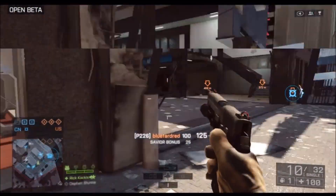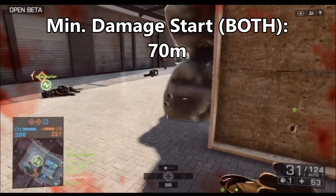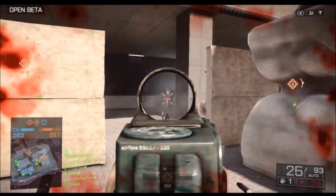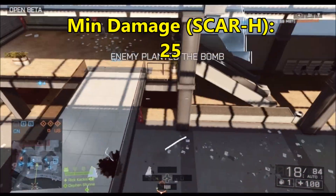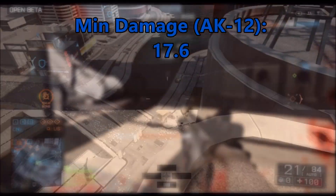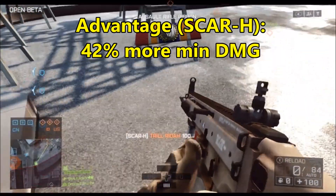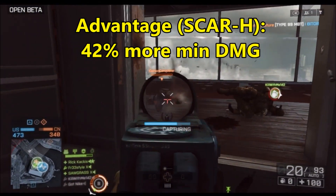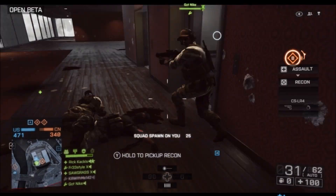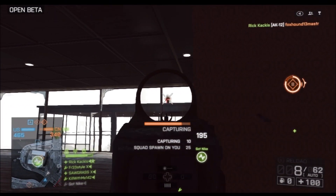The damage then slopes down until the 70 meter point, which is the same for both guns. From there, each gun does its minimum damage. The SCAR-H does a minimum of 25 damage at 70 meters and beyond, while the AK-12 does only 17.6 — a 42% advantage in minimum damage for the SCAR-H. Essentially, the SCAR-H at 70 meters and beyond does the same damage the AK-12 does up close, which is a huge advantage.